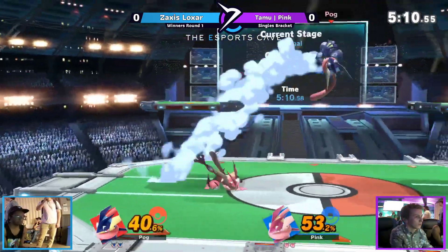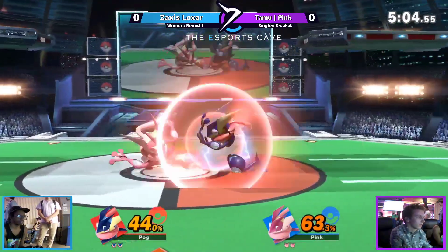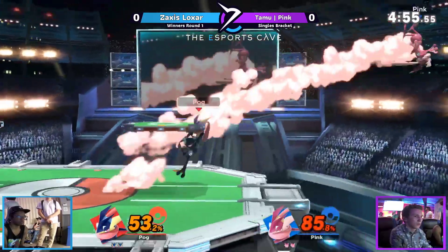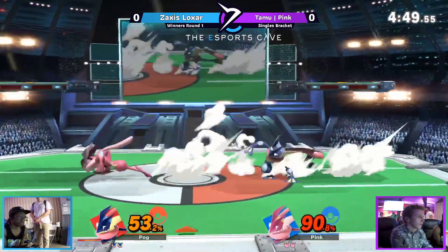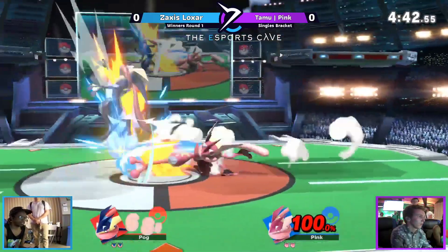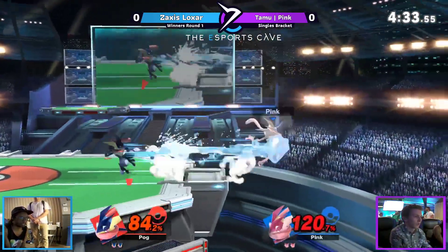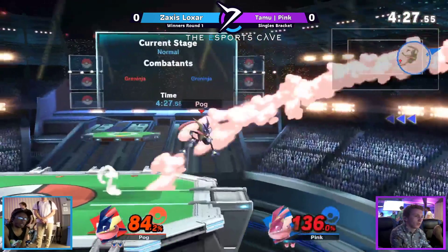In this ditto, I'm not very aware of how a Greninja ditto plays out, but from the looks of it, it's going to be a lot of shurikens back and forth. Very good spacing coming out from both players, dashing in and out. Pink looking for a grab, not able to get anything. Zaxus able to get the higher end of the shuriken. Dash attack coming out from Pink — connects! Forward tilt from Zaxus, forward tilt from Pink, up tilt, up air — Zaxus straight down and then back up. Good forward air from Zaxus.